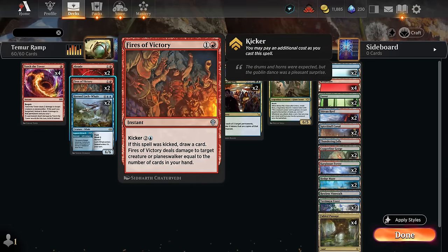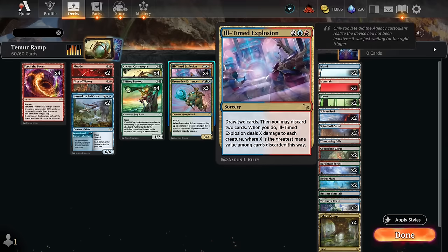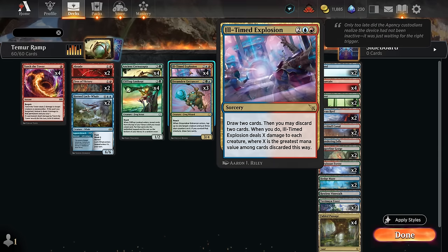Fires of Victory we can also kick later in the game to draw an extra card, but also a solid removal spell for two mana. The Whale can also be adventured to maybe bounce an attacking creature back, so it can also be a painless way of dealing with a pumped-up Hardfire Hero or Cacophony Scamp, and then also gives us a nice finisher at six mana and also a potential card to discard to an Ill-Timed Explosion to wipe the board. This is going to be another great way to stabilize against aggro — we get to draw two cards and then we may discard two cards.